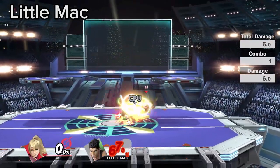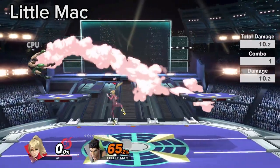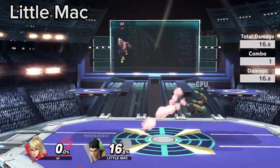When getting juggled, Little Mac players like to use the super armor on neutral B to tank any hits while landing. This can only be broken by using Paralyzer and flipkick.